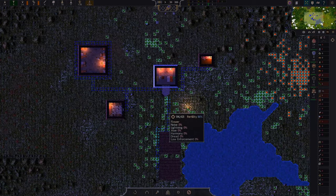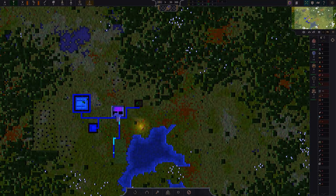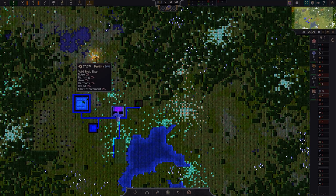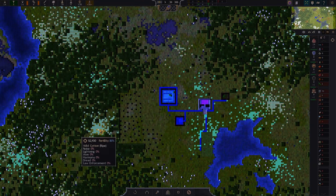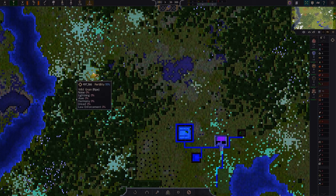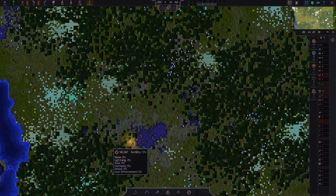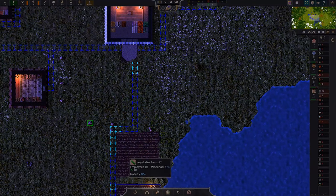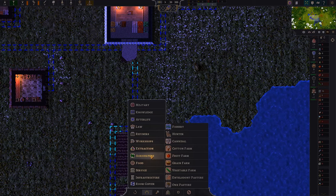They said to allocate a large percentage of our workforce toward... oh, if I right click it shows what's there — ripe vegetables, fruit, cotton, more vegetables, wild grain. So there's quite a lot here. I thought I was nervous when I saw we could only build fruit farms, but oh — there is a grain farm and a cotton farm.